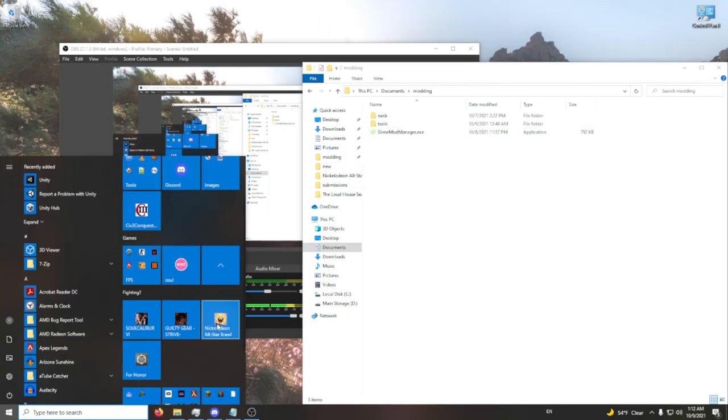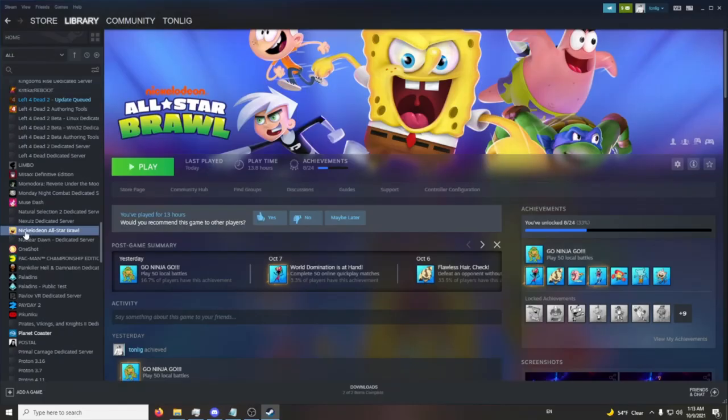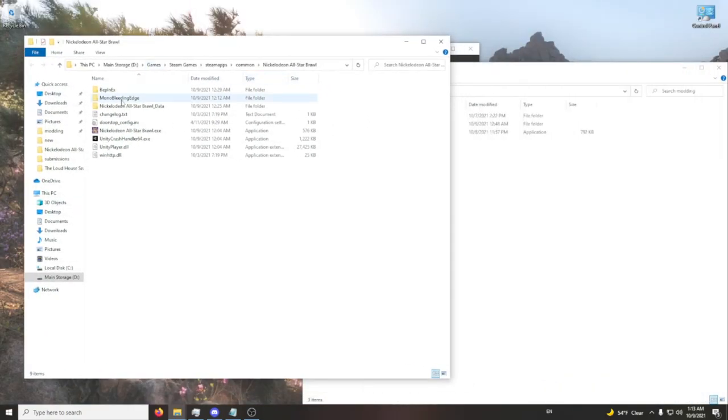You need to run Nickelodeon All-Stars Brawl at least once — play a game, then immediately quit. Then go into Steam, right-click on Nickelodeon All-Stars Brawl, go to Properties, Local Files, Browse, and here you'll notice we have BeppiEX. Now you have a bunch of various different things to add to it.